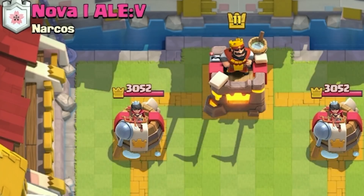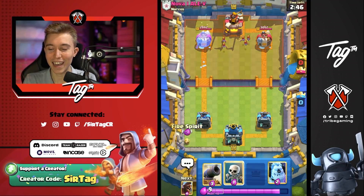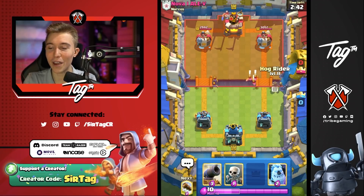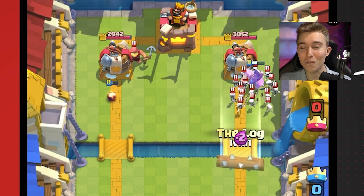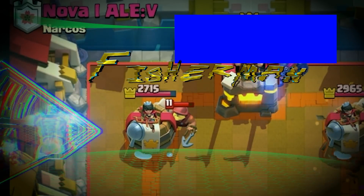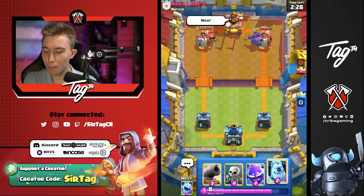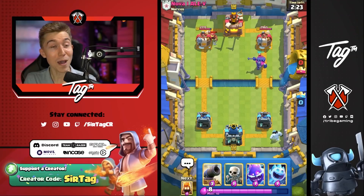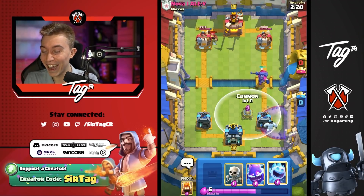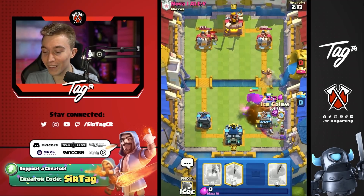We've got a game against Ale — going to Ice Spirit and see what's happening. You never know what your opponent's got, so it's better to wait a little bit if you don't have the Hog Rider. If you spam random cycle cards and they figure out you've got the fastest cycle imaginable, they'll play more defensive and you'll lose the game — it's important for them to overcommit once. Wait — did we just glitch out the Fisherman? What?! I glitched the game. I broke Clash Royale. I just broke Clash Royale. This is awesome!